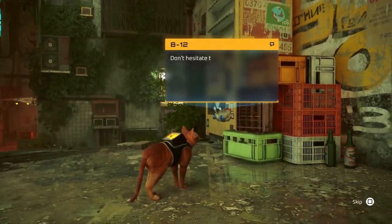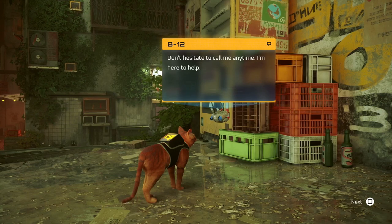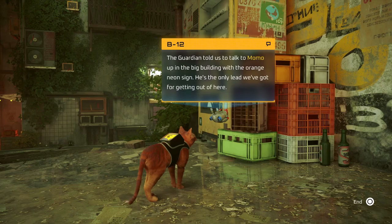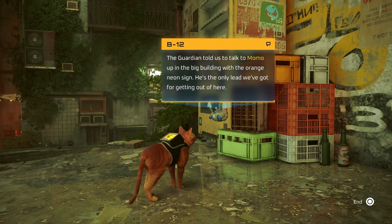Ask B12 for help. 'Don't hesitate to call me anytime, I'm here to help. The guardian told us to talk to Momo up in the big building with the orange neon sign — he's the only lead we've got for getting out of here.'